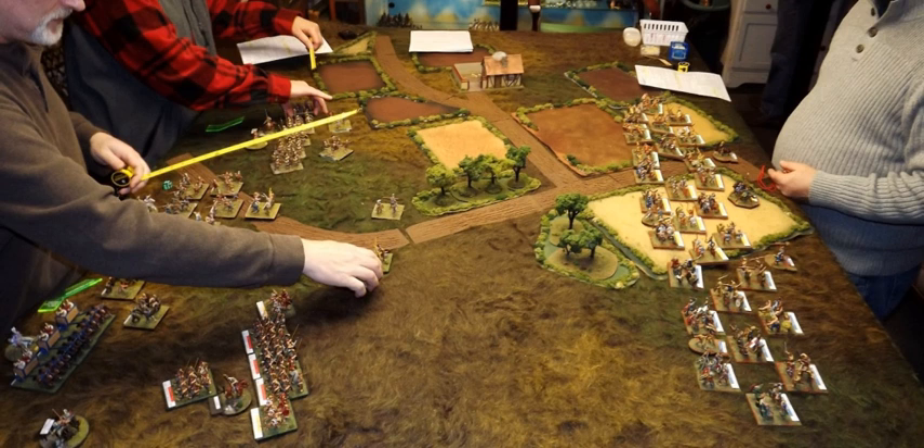A miniature wargame is played on a model of a battlefield, usually mounted on a table. Every part of the battlefield should be within arms reach of the players; a width of 4 feet is recommended. Most miniature wargames are written to allow players to design their own battlefields, as opposed to board wargames which are often tied to a pre-set layout. Players prefer to use modular terrain kits that permit easy customization. Historical wargamers sometimes re-enact historical battles, but this is rare.